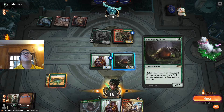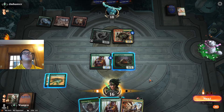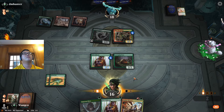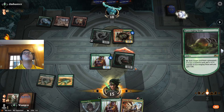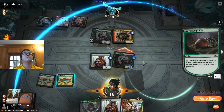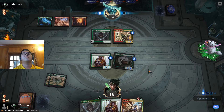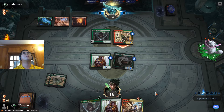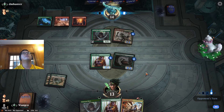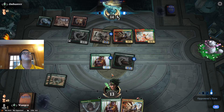I think I'm supposed to pass, so that way I can turn this into a 4-4 and start swinging in. Oh, plus I don't have red mana for this.